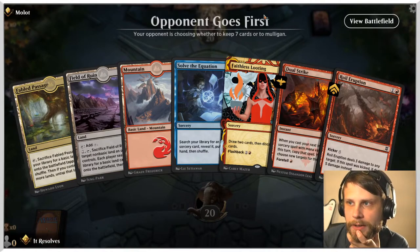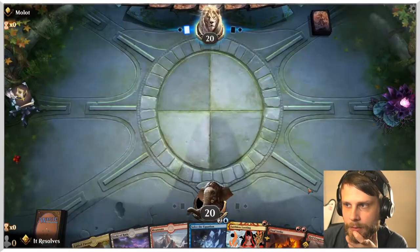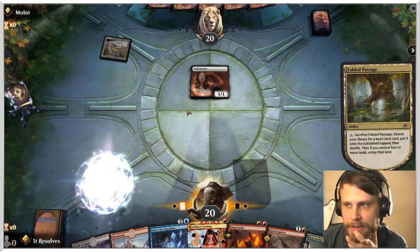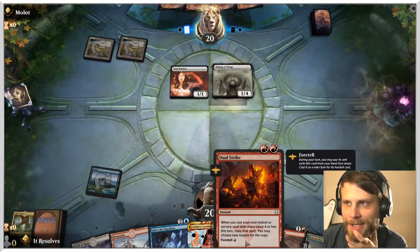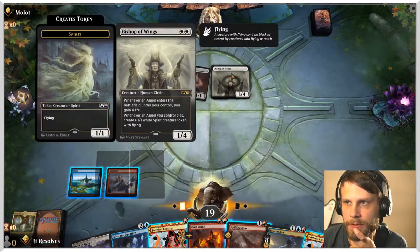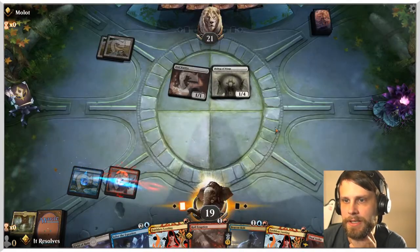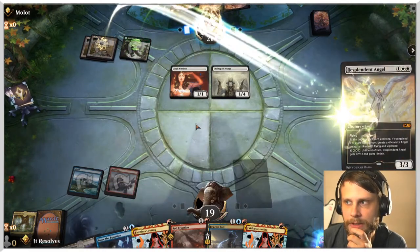Here we are for game number two. This isn't an amazing hand by any means, but it does have a little bit of early game interaction and we can Dual Strike early as well, so I'm going to try and keep. I think we're going to fetch up an island here — that just allows us to play the Beacon Bolt when we need to, and it also allows us to Dual Strike later on. Now the question becomes: do we just want to Royal Eruption now and take care of the Soul Warden? We need another red source to really make it worth it, but the idea is that we could double up on Royal Eruption.